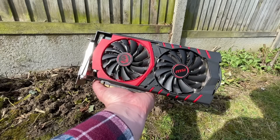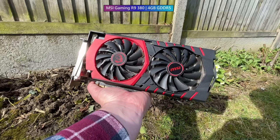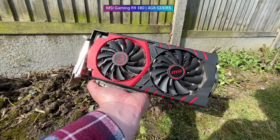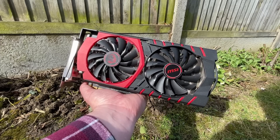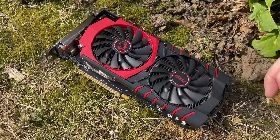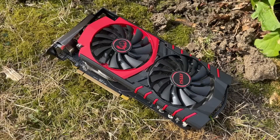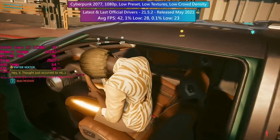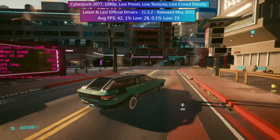Hello everyone and welcome to another video. This is my Radeon R9 380 — despite its age it's still somewhat capable in 2022, even after AMD discontinued driver support for it in mid 2021. Adrenaline 21.5.2 is the latest and last revision of the Radeon software that this and all GCN based cards support, but by no means does this render the card totally obsolete. Over the past couple of days it still managed to run everything I've thrown at it, and thanks to its DX12 support I didn't encounter any API related errors that prevented games from starting altogether.